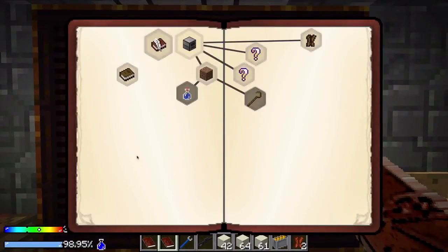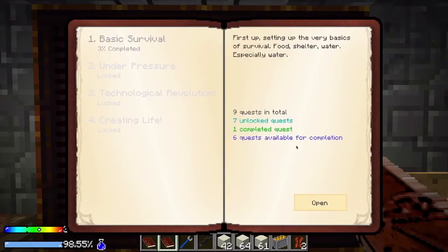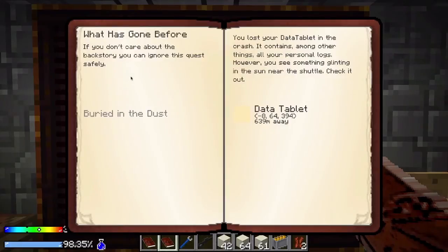Let's go back and talk to Impa now that we've got some time. Hello and welcome - I am IMPA, Intelligent Multipurpose Assistant. I'm here to aid and guide you in surviving on this hot, dusty planet. The good news is you seem to have survived the crash landing fine. The bad news is that the shuttle most definitely did not. You are stuck here for the foreseeable future - you might want to get started setting up camp, gather what supplies are left in the wreck, and see about finding water. It's mighty dry out there. If you don't care about the backstory, you can ignore this safely.